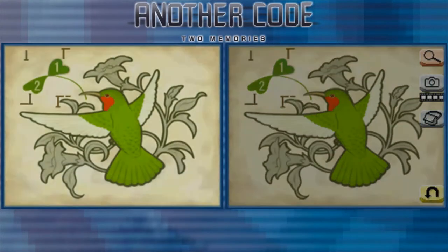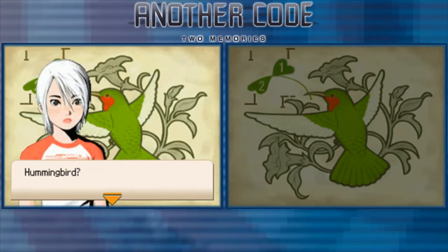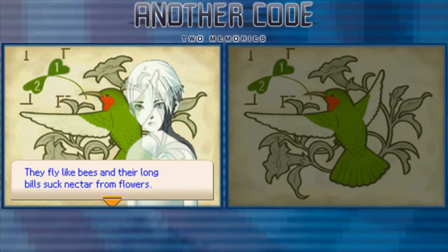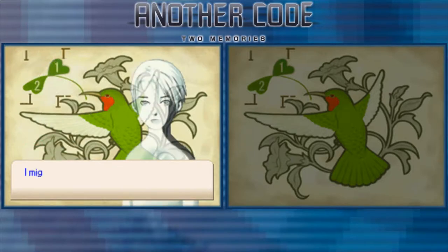Isn't it a pretty picture? This is a hummingbird. Hummingbird? Yes, the hummingbird is the smallest bird in the world. They fly like bees, and the long bills suck nectar from flowers. I see. So these birds suck nectar. You know a lot about them. Do you like birds? I might have.